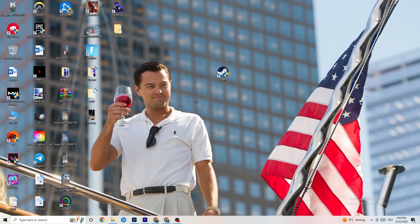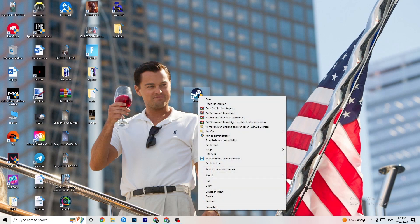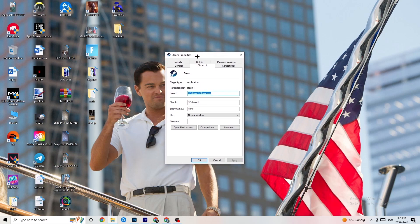Launch your game through the launcher — this will probably fix your issue. If it doesn't work, take the launcher shortcut again, right-click it, go down to 'Properties,' and left-click it so that tab pops up.